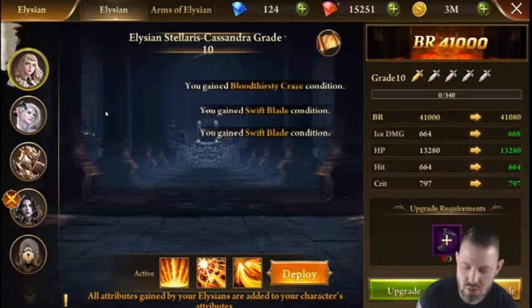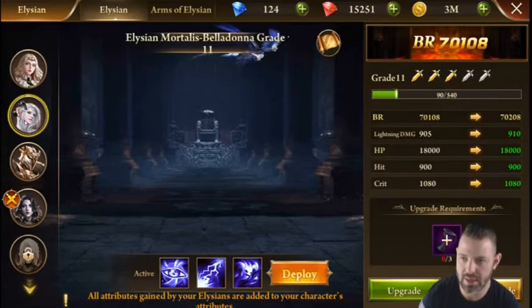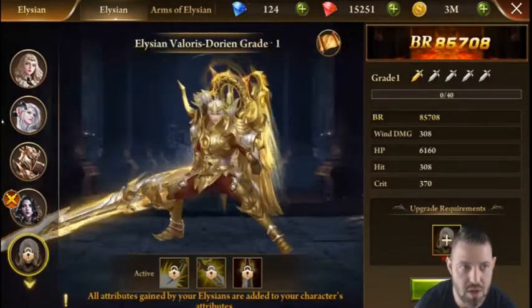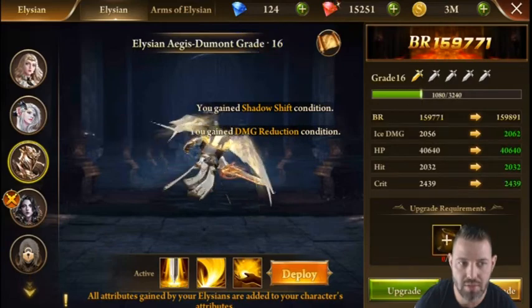Number one: your Elysians usually need to be level 10 to unlock the next one. This applies regardless of whether you have the item or equipment piece needed — you can't unlock the next Elysian until the prior one is high enough level.